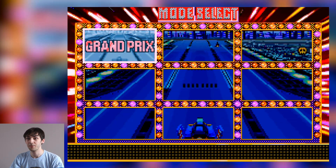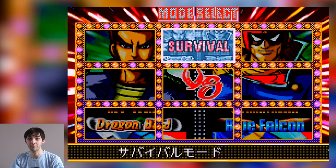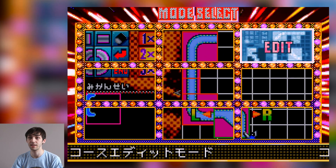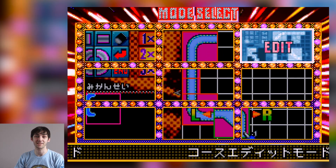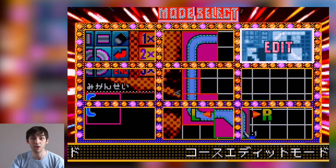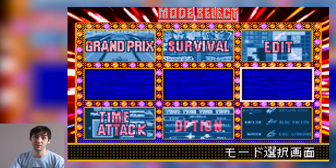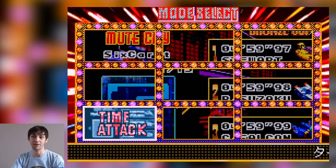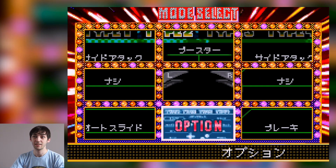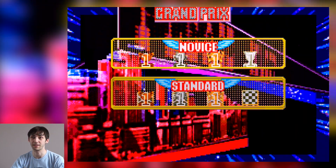So here we go, this is the main menu. It's really colorful as you can see. There's a few different options: Grand Prix, Survival which is similar to F-Zero GX, Edit Mode which is fantastic — a unique feature where you can actually create your own F-Zero tracks. It was in F-Zero X for the 64DD system but that never came out outside Japan. There's also Time Attack, Options, and multiplayer communication.